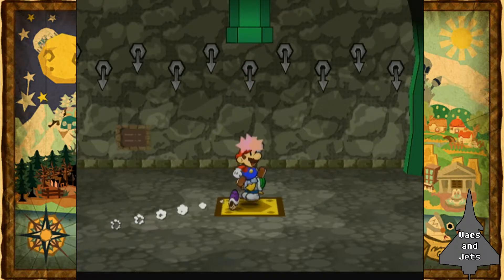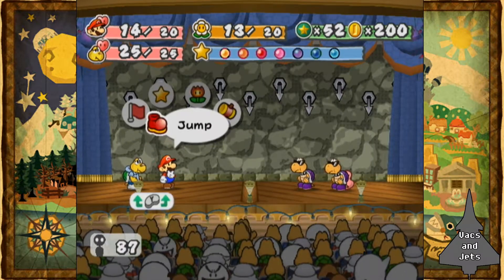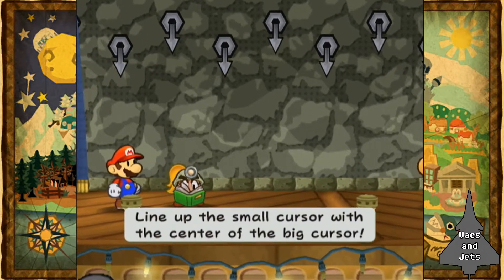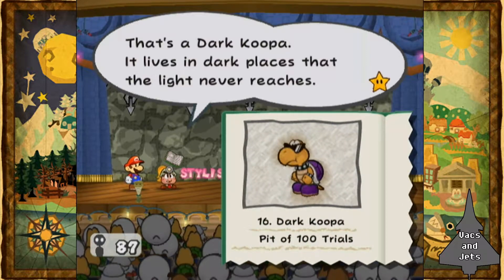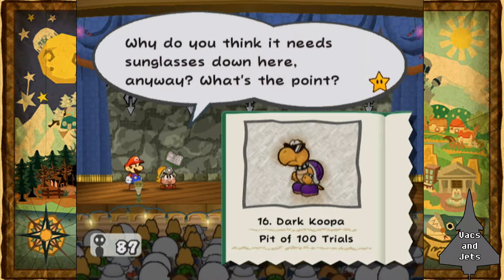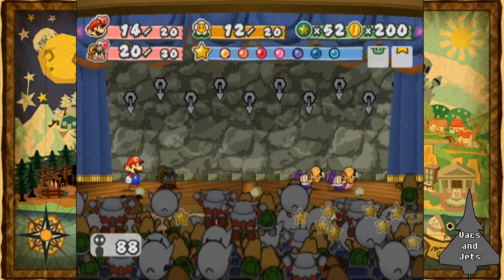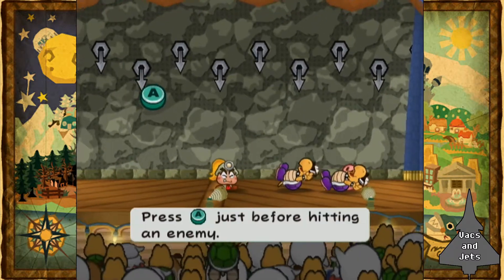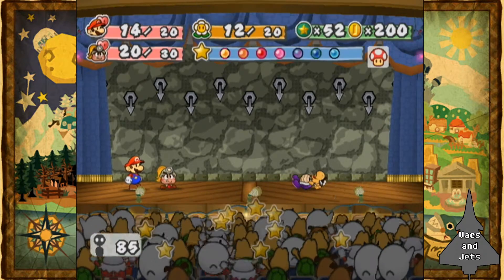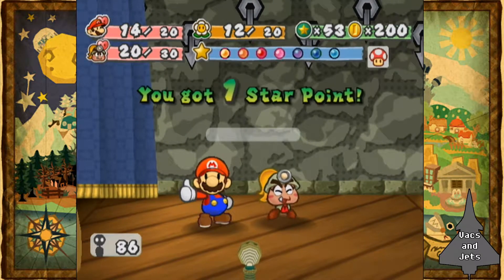We'll put Goombella up front. We got some new kind — dark Koopas. What's a dark Koopa? Lives in dark places that the light never reaches. 8 HP, attack 3, defense 2. And it looks like they're in just as bad shape as a normal Koopa when they get knocked over. Some of them get up real quickly, like the Buzzy Beetles, but not these guys.